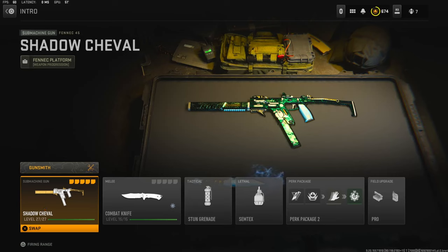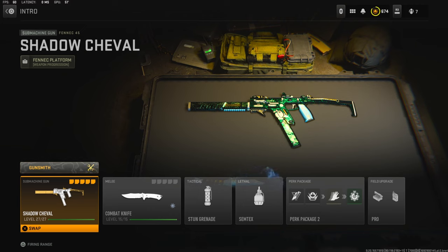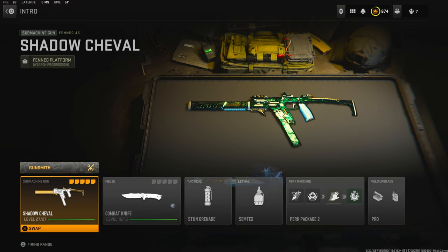Yo what's going on guys, my name is Clayton and in today's video we're going to be checking out my insane Fennec 45 class setup in Modern Warfare 2. If you guys are new to my channel make sure to hit that subscribe button and also like the video. Let's try to get 40 likes on today's video. Before getting into the attachments, I do want to say this was probably my fastest nuke ever and I ended up going on like a 50 plus streak. I don't know if I broke my highest kill streak which is 55, but I ended up just absolutely shredding this lobby and you will see in the gameplay.